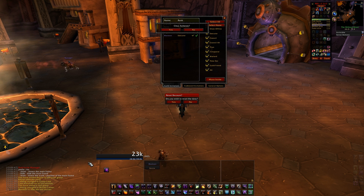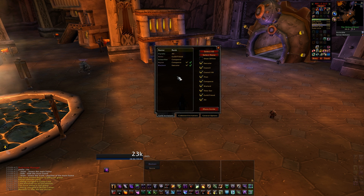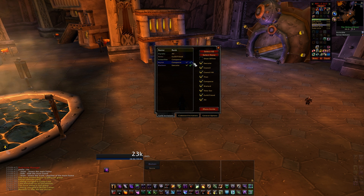Before it sends out invites to everyone, it will need to make a group and convert it to a raid, so you might see it at first only invite four members. After you start mass invites, one of three icons will appear next to each person you have selected. A green check indicates that they have accepted the invite and are currently in the raid.